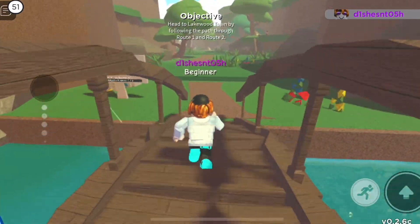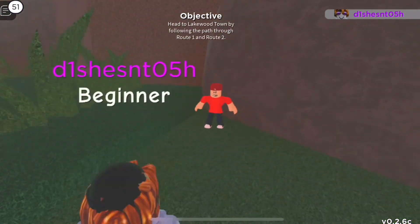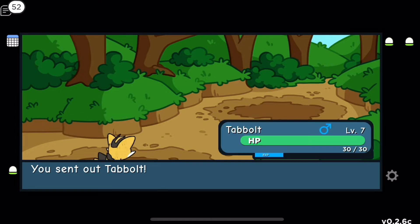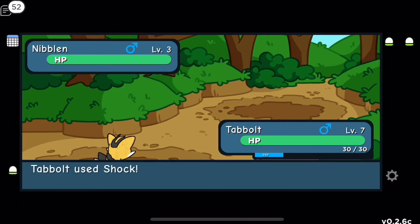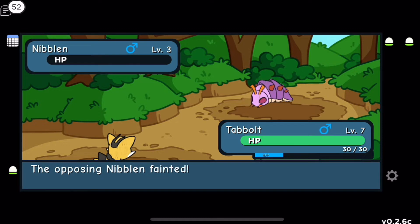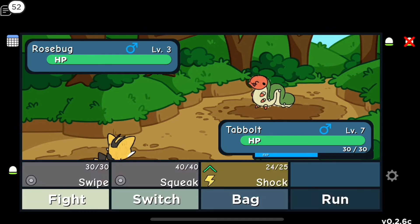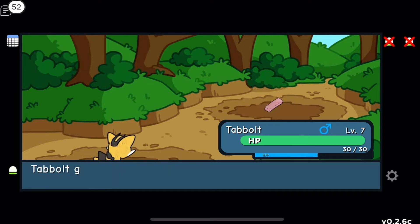We cross the bridge and spot a trainer. Kid Johnny wants to battle! He has a level 3 Nibbling — super effective, one shot! His second doodle is a Rose Bug — I use Shock, another one shot! Tabo didn't even level up. 'You're pretty strong!' Johnny says. I got 250 dollars.